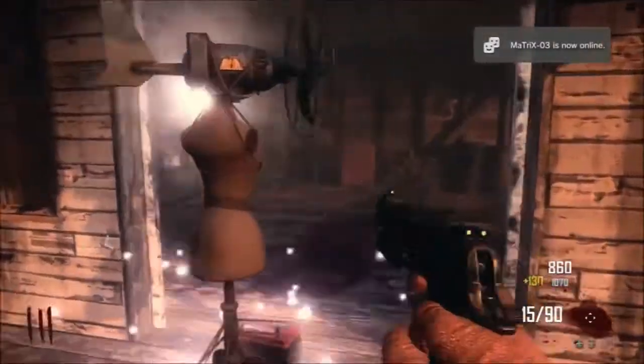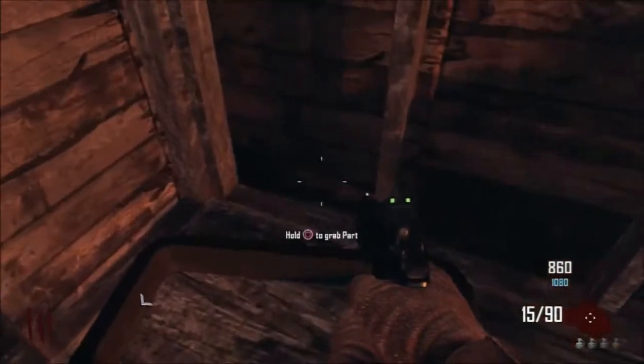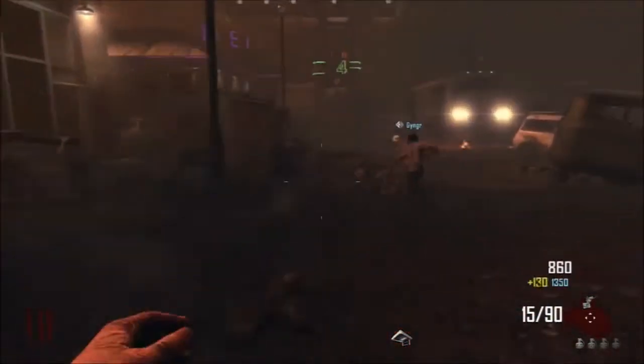This one is showing you how to get onto the roof of the diner in Black Ops 2 Zombies in the transit mode specifically, because you can't get the parts that you need in the other game modes. But this other cool camping spot that I'm going to show you at the end of the video is applicable to all of the maps as well, so long as you're in that area of course.